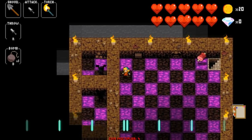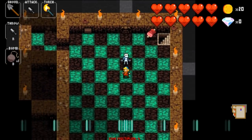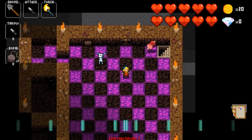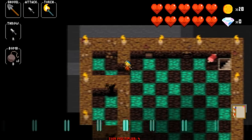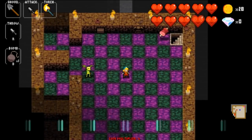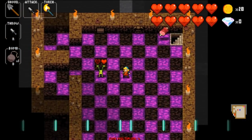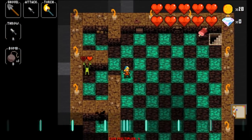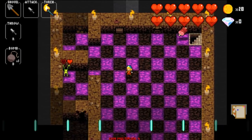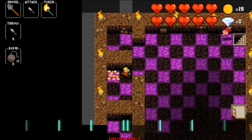Here we have some skeletons. All skeletons move the same — they have an off beat and an on beat; you can see he puts his arms up before he moves. The basic one just takes one hit. The green skeleton has the same movement pattern but has two hearts. When you stab him, his head falls off and he runs in the opposite direction from wherever you hit him. You can either let him go or chase him down.